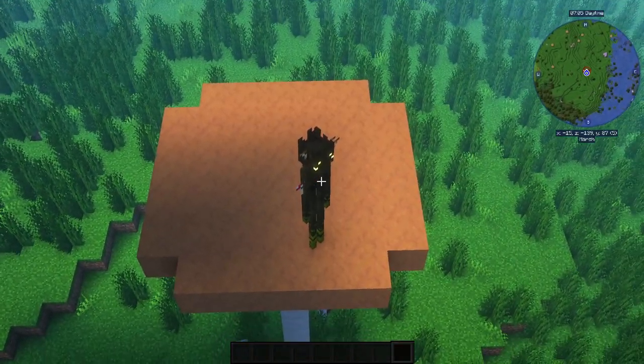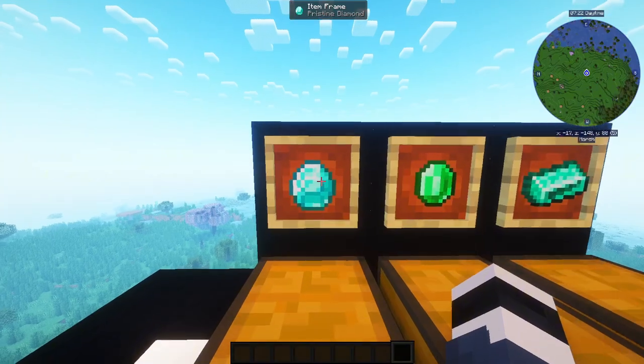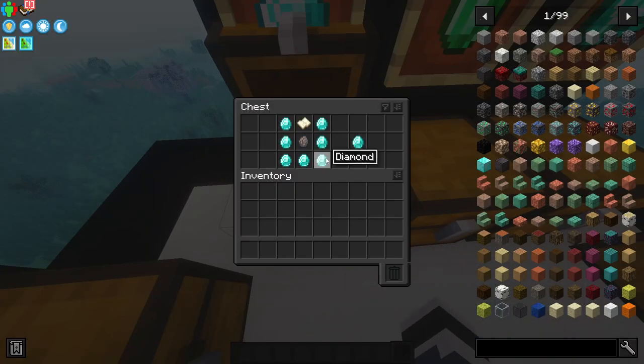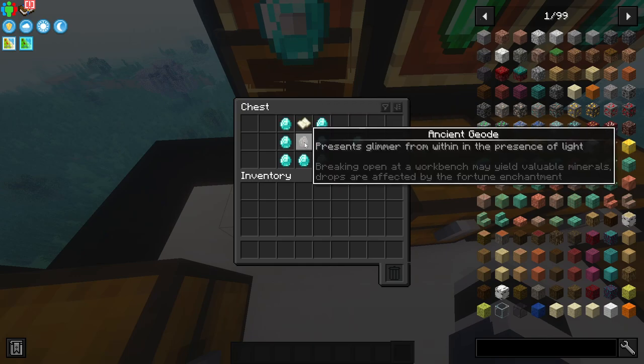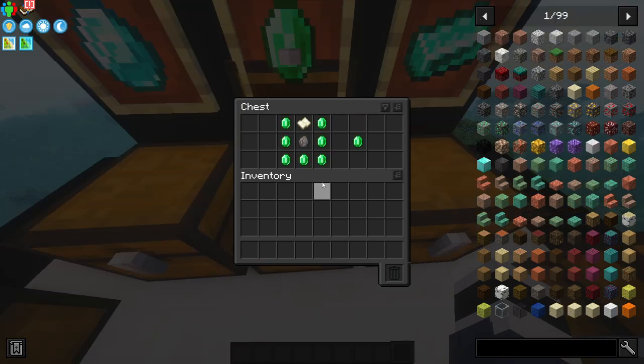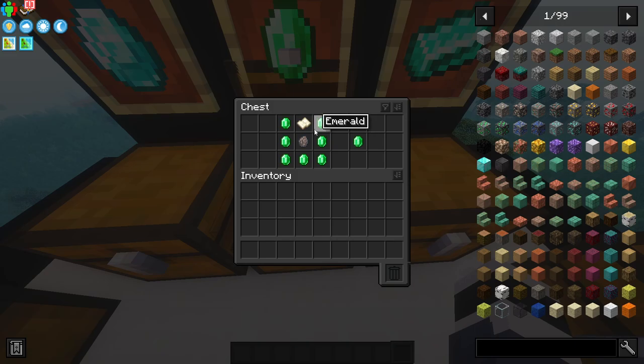The last few items are Pristine Diamond, which you get by combining seven diamonds, Sandpaper, and an Ancient Geode. The same recipe applies for Pristine Emerald: Sandpaper, Ancient Geode, and seven emeralds.